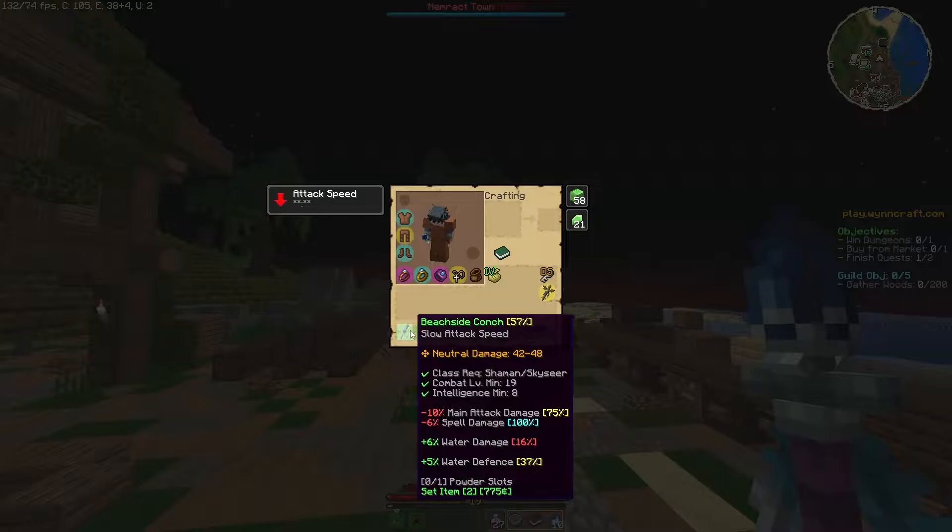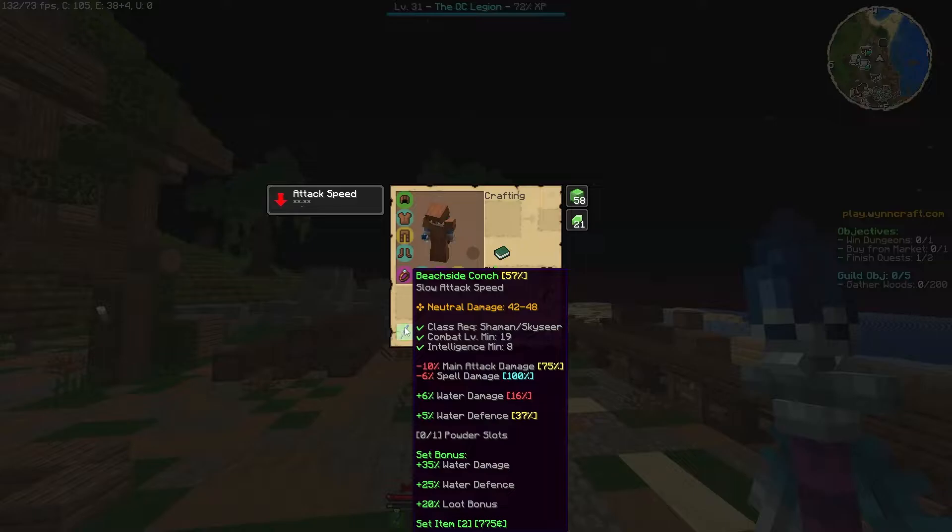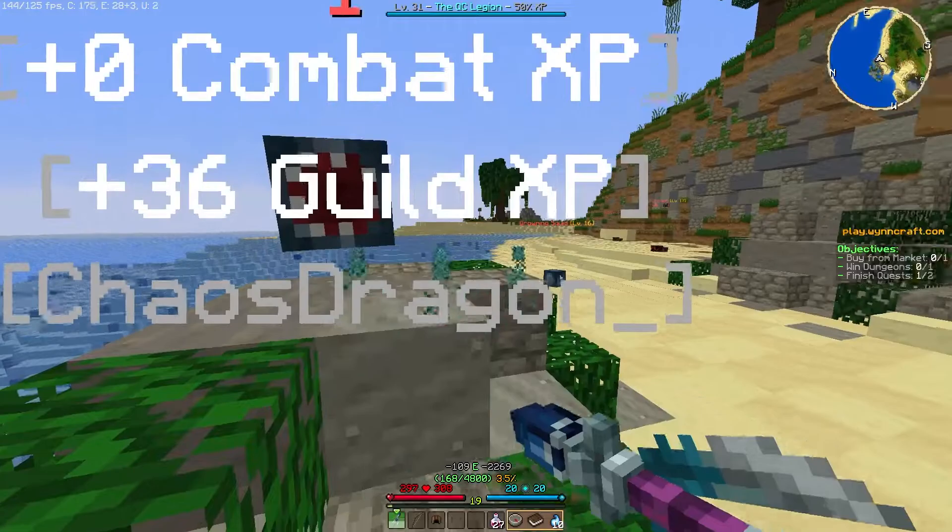If the Conch is held while the helmet is worn, a set bonus of plus 35% water damage, plus 25% water defense, and plus 20% loot bonus is applied.